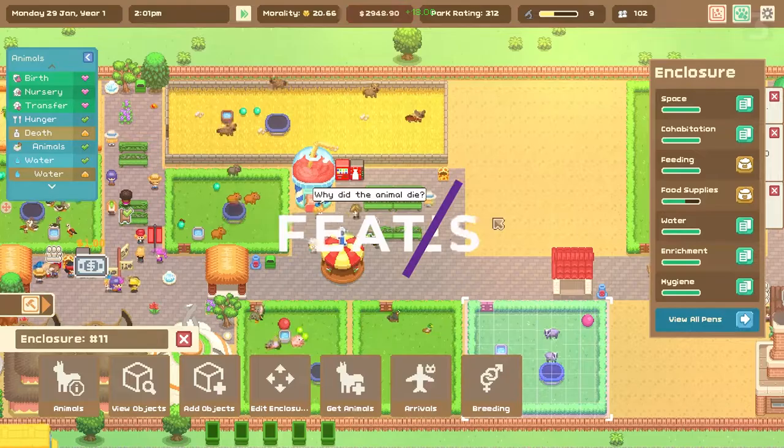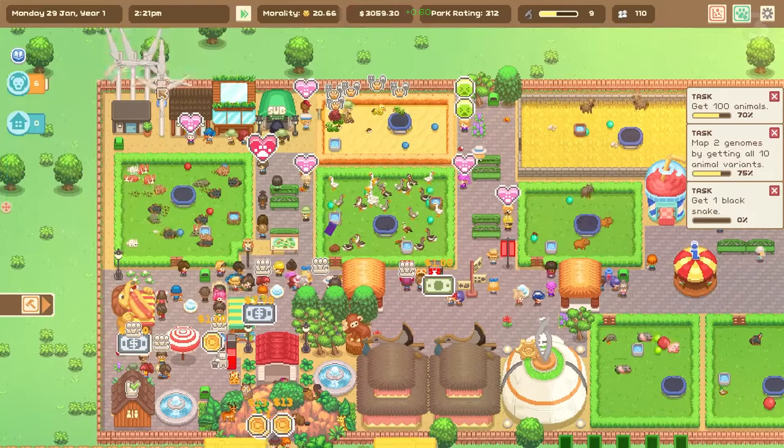Can a zoo consisting only of geese be considered a zoo? Let's Build a Zoo is available on PC, Xbox, Switch, and PlayStation, and is available via Xbox Game Pass. Should you wish to buy it, it'll put you back $15.